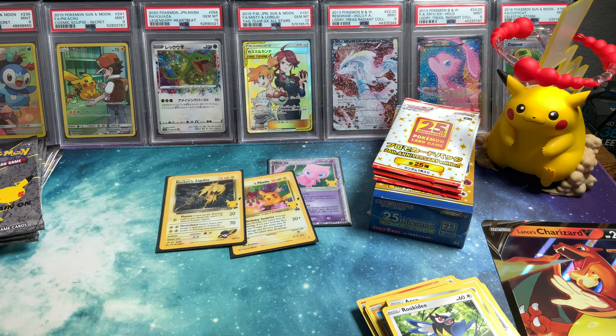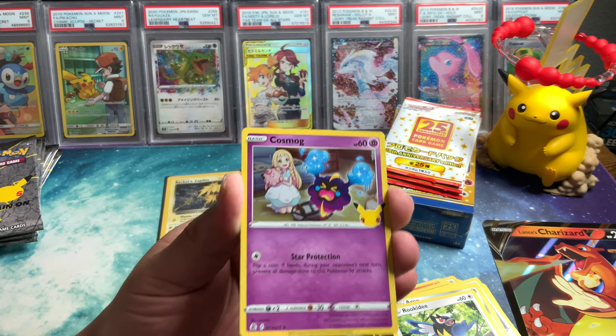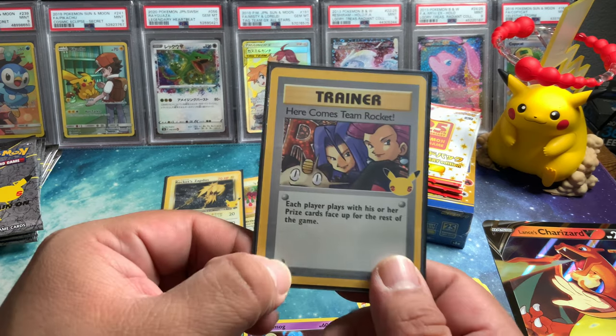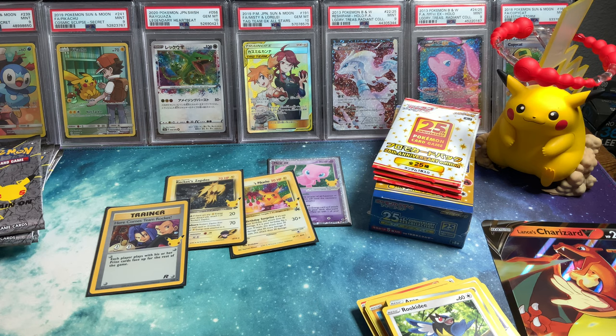Ten of these bad boys. Should we open the single packs first or the whole box first? The single packs are in. Kyogre, Cosmog, another Chunky Pikachu — here comes Team Rocket! That's a classic hit. I don't know why they didn't put the first edition stamp — because this one, in the original, has the first edition stamp right there in the corner. I have no idea why they didn't add the first edition stamps to the cards that were first editions.